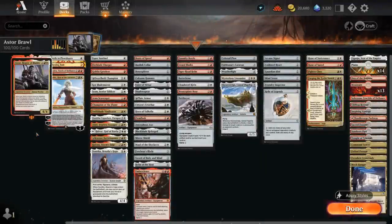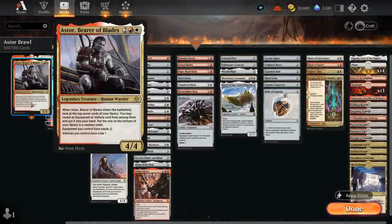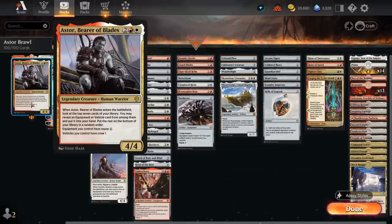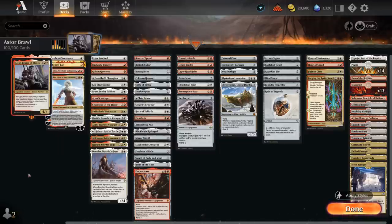Hello and welcome to another Historic Brawl games video. Today I'll look at a red-white equipment deck featuring Astor, Bear of Blades as our commander, voted on by my supporters on Patreon. At 4/4, when it enters the battlefield we can look at the top 7 cards of our library, reveal an equipment or vehicle and put it into our hand. Equipment we control can be equipped for just one mana, and vehicles we control have crew 1. Astor provides immediate card advantage when it enters the battlefield, and that also gives us a nice mana discount when equipping. A great card to have as our commander.